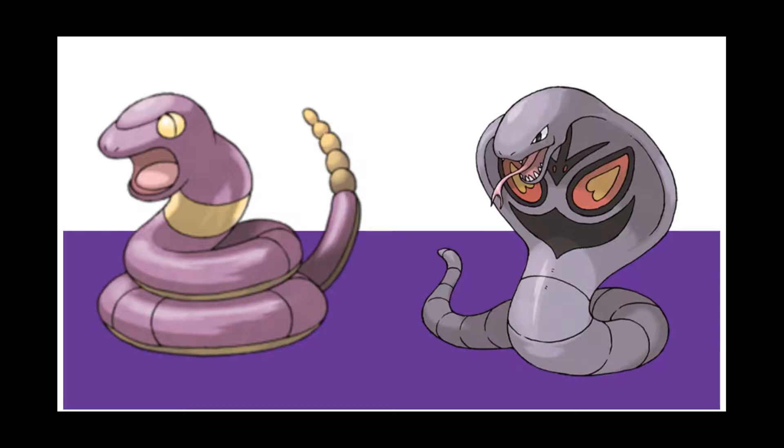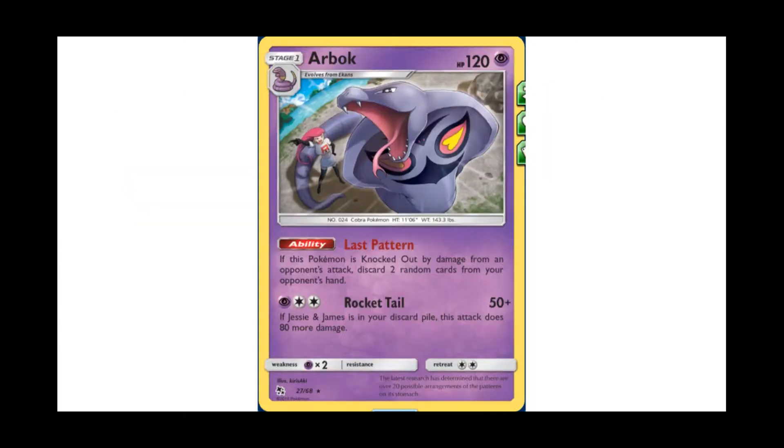We are back with another episode of Dex Dex. Today we're continuing our look with Arbok — and a very low resolution picture of Ekans. Arbok is kind of interesting being a poison type; usually its effects have to do something with poison, but we got a very interesting card actually released in the newest mini set for the TCG from Hidden Fates.